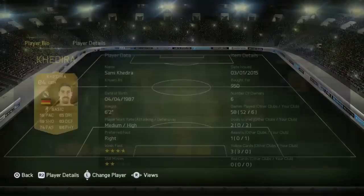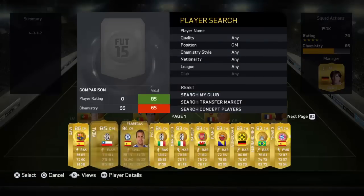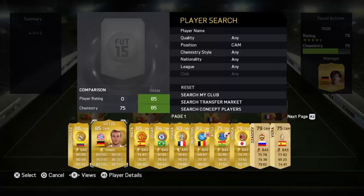The second centre midfielder is actually a defensive player, and that is San Diego Dera. He's 84 rated, has a medium work rate so he doesn't go up a lot. He did score 2 goals and I actually got 1 assist in the 6 games I played with his team. He actually outscored one of the strikers, which was a big surprise. And finally finishing up the midfield, we have Fabregas.